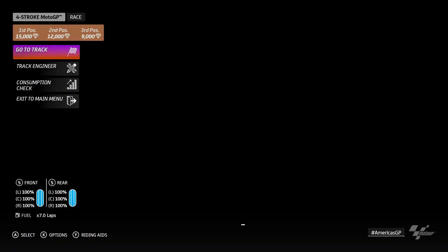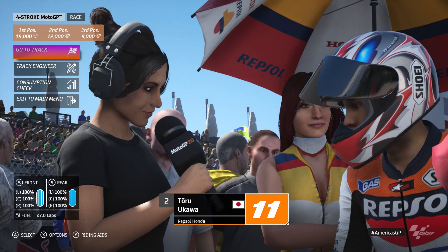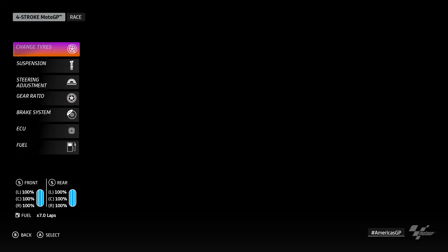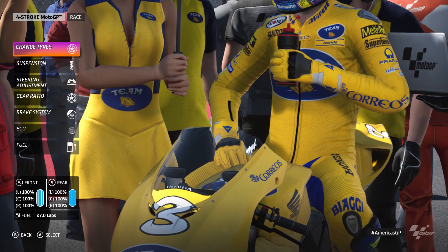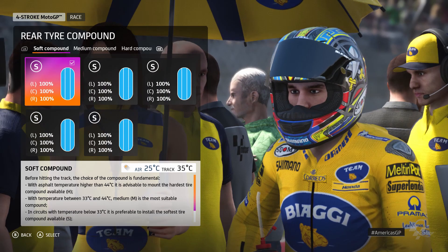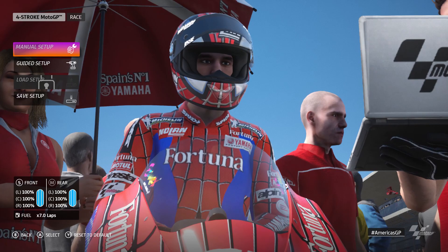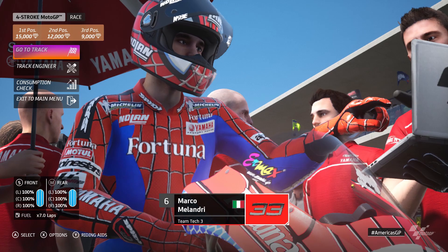It's a nice change of pace compared to MotoGP 19. The historical challenges there just set a scenario for you and you have to go ahead and do it, whereas here it's just sort of random races you get to do as different people. I'll pick different riders for each episode - sometimes it'll be the two-strokes, sometimes the four-strokes. I think it varies the challenges. So it's a seven-lap race, I'll stick a medium tire on. You don't want to go for a soft.